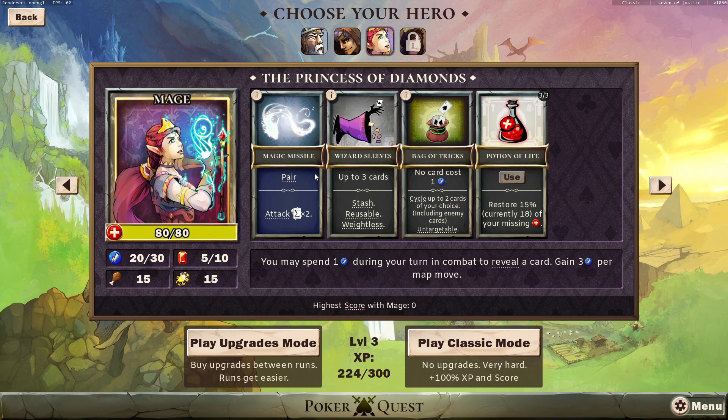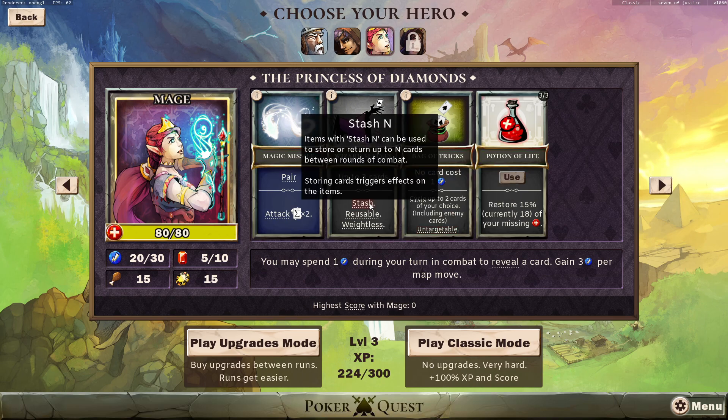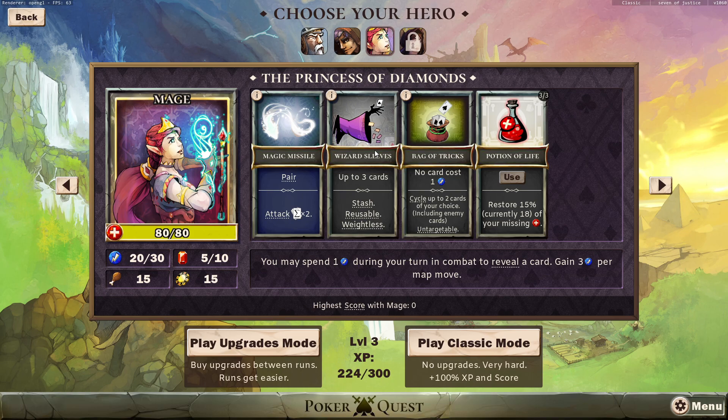So in order to do any attack, we have to have a pair. It's all about storing cards for the next turn, putting cards up our sleeve, taking them out of our sleeve so that we can get pairs, and then putting them back in our sleeves. A lot of really weird things to find and make pairs. We can spend one energy during our turn in combat to reveal an enemy card.